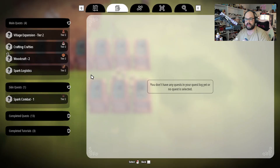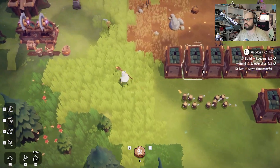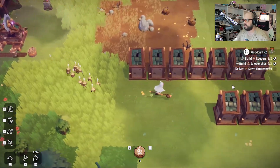Let's go ahead and take a look at our quests. We need to build two loggers, build two saw benches, deliver sawn timber. We had already had that done essentially. As soon as I came out into the overworld it was like, hey, you already did this. So we got that going for us. We just need to deliver the sawn timber now.